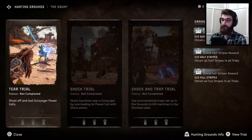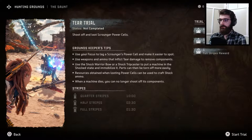Okay, tear trial, shock trial, shock and trap trial. I guess let's just do it in order. Tear trial — shoot off and loot, scrounge your power cells. Sounds pretty easy. Let's do it. For full stripes, we need to do it in a minute and thirty. Let's start the trial.